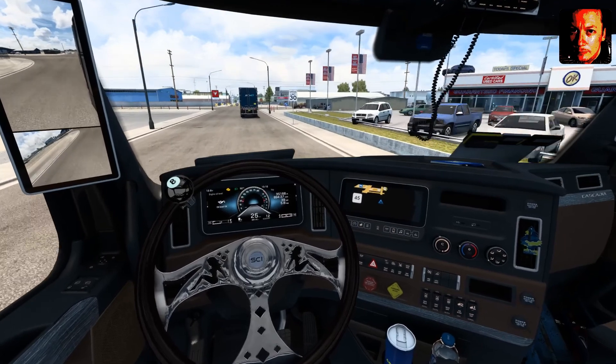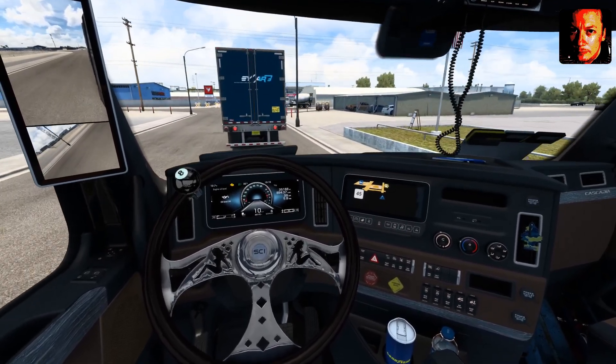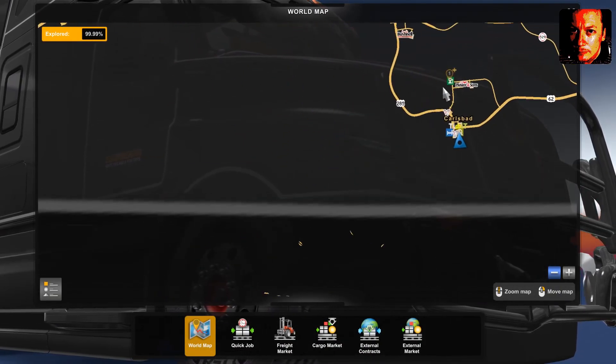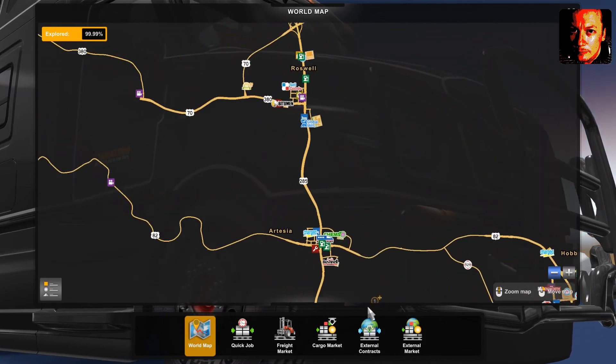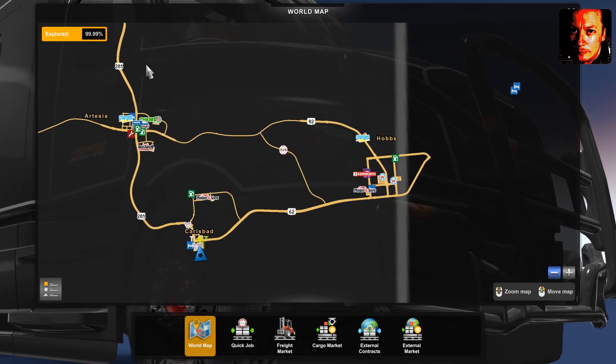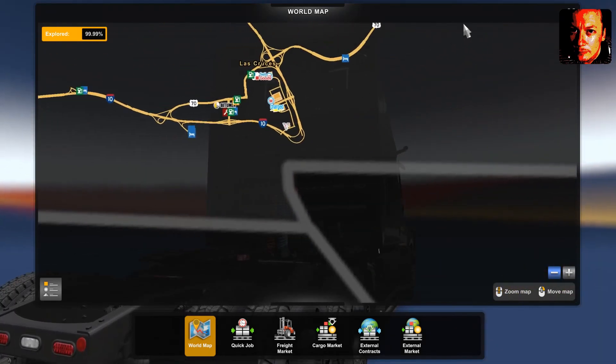We're coming up to the end of our journey now because this looks like Carlsbad — you've certainly got some 'do not proceed any further' signs. Let's have one look at the map. We have done all these little areas down to the southwest of Carlsbad; I also did a little area across to the side. Still only got 99.99% — there's more to discover, but we'll get to this in part three. Thanks for watching.